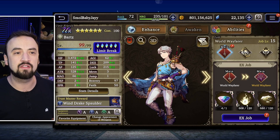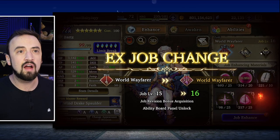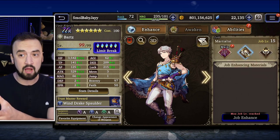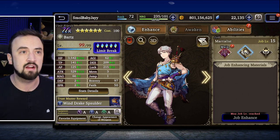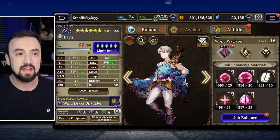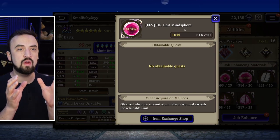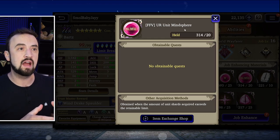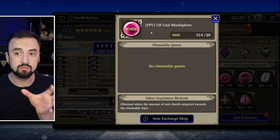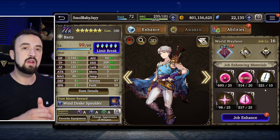Back to Barts — I have way more than enough of these materials and four broadstones, so EX job is unlocked. What did that do? It unlocked the ability to further level up his main job, World Wayfarer. His two sub-jobs will stay at 15. What we have now is the main job being able to further level up, which takes a lot of materials — you need pink orbs and mind spheres for the unit. In this case it's a Final Fantasy 5 mind sphere. Once a unit is already at level 99, any shards you get for them automatically turn into mind spheres. Barts actually shares mind spheres with Lena and Ferris in his collaboration, so I have 314 of these — it takes 400 to fully EX job a unit.